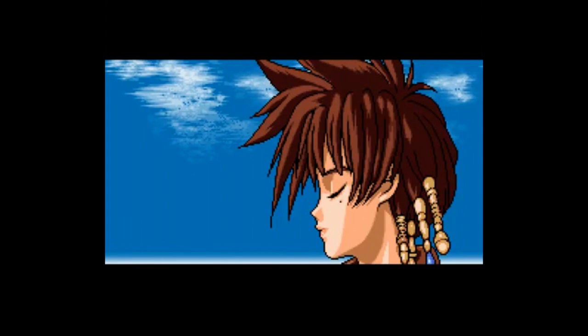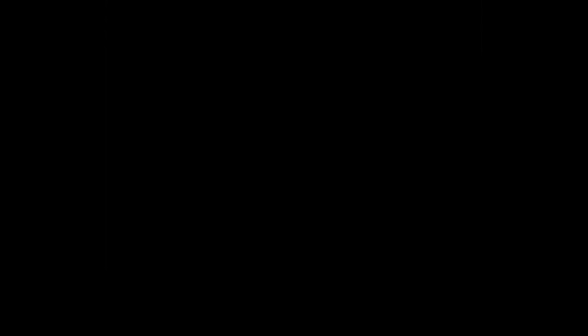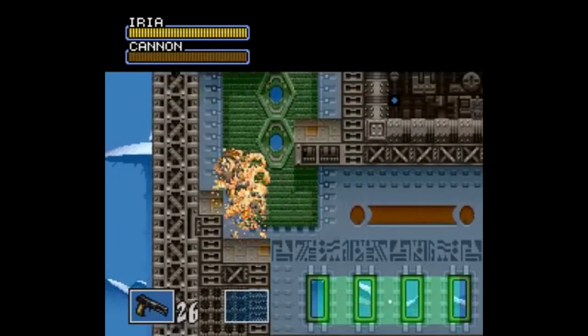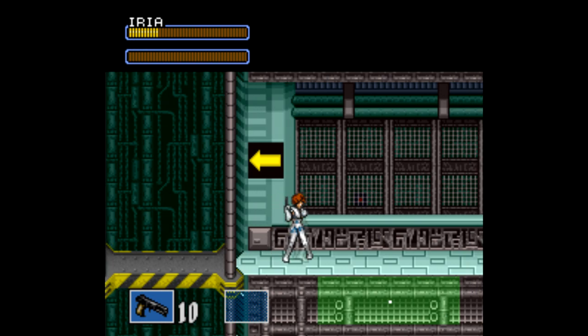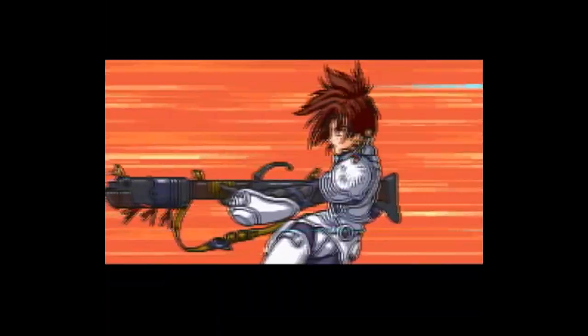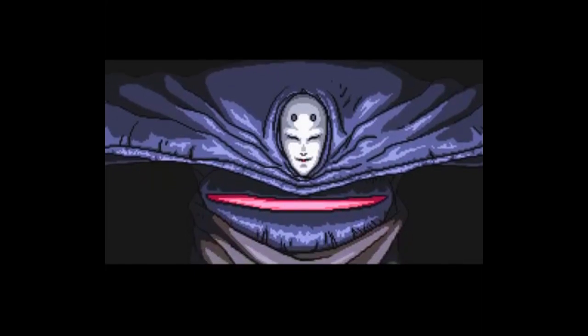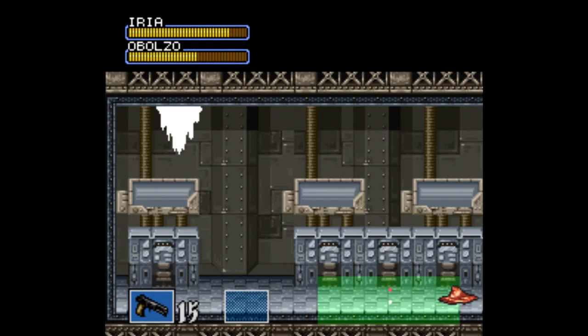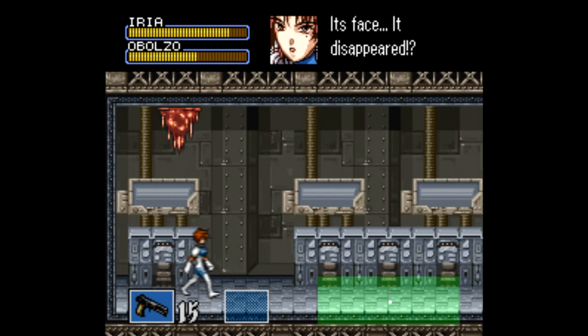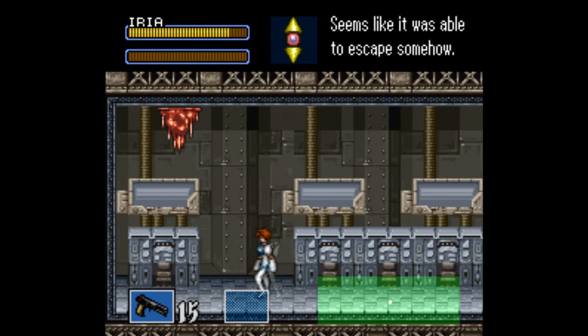What sets Hyper Eria apart though is its visual style. The pixel art looks like it could have been ripped straight from the anime — the sprite work, the colors, the little dialogue boxes in the corner, the enemy and boss design. Everything just looks so freaking cool here. There are a lot of anime-based Super Famicom games like Slayers, Tenchi Muyo, and Dragon Ball Z, or even just games with anime-styled artwork and cutscenes like Breath of Fire or Ys 3, but all of those games pale in comparison to Hyper Eria. This is one of the best looking games on the system.